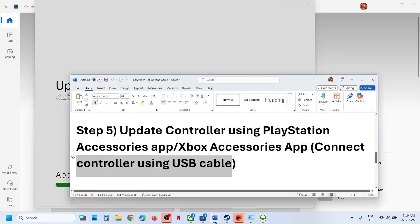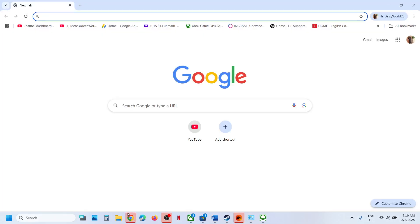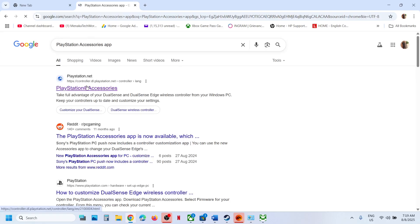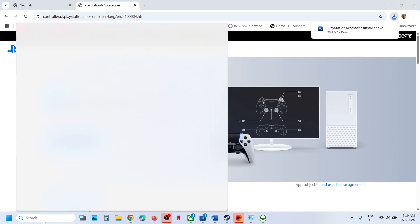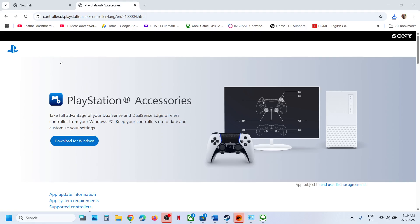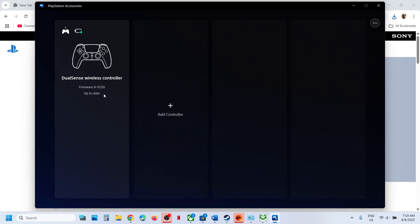Similarly, if you have a PlayStation controller, use the PlayStation Accessories app. Search for it on Google, go to the official PlayStation website, and install the PlayStation Accessories app. Launch it and connect your controller — it will detect any available updates. In my case it is already up to date, but once updated, relaunch the game and check.